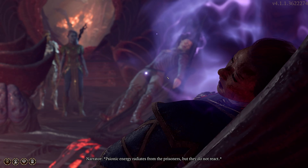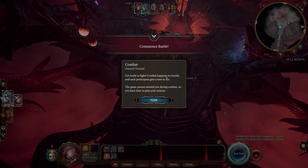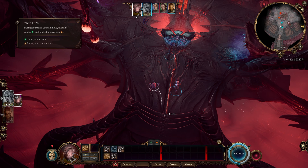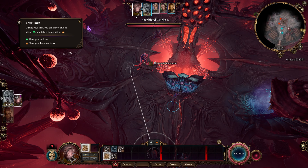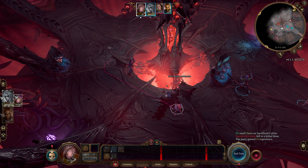Bionic energy radiates from the prisoners. Get ready to fight — combat happens in rounds and each participant gets a turn to act. The game pauses around you during combat so you have time to plan your actions. It looks like we rolled high initiative again; Lazelle got low initiative. We can get up to there — 85% on your attack. Took him down. So far so good.